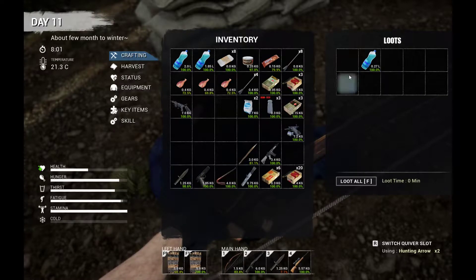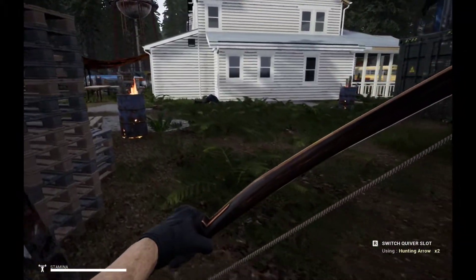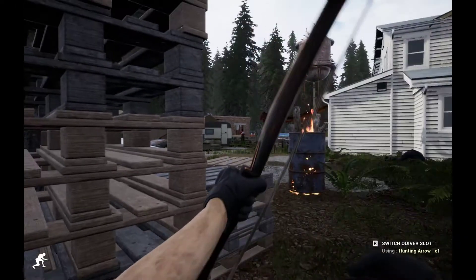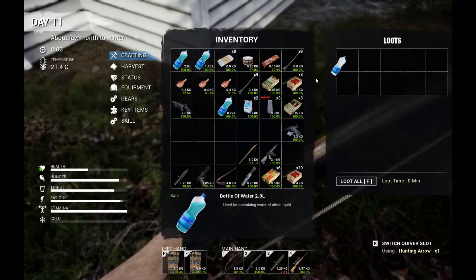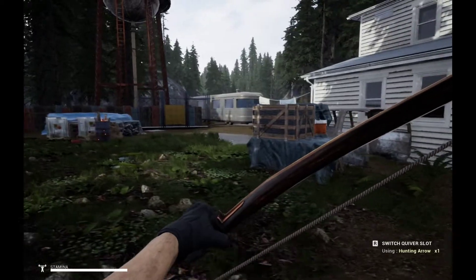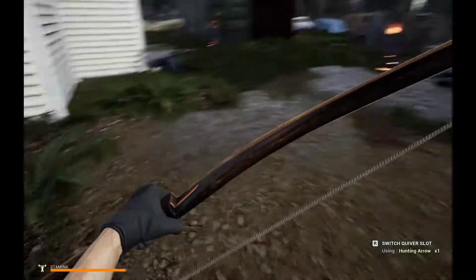Now, the hunting arrows and bow are honestly a little bit on the cheap side. Pretty much anywhere you hit your target - bandit, human-wise - they're going to die. It could be arm, leg, or foot - they're gonna die, which I'm 100% okay with. But the undead you actually have to take them out with a headshot if you want to one-shot them.